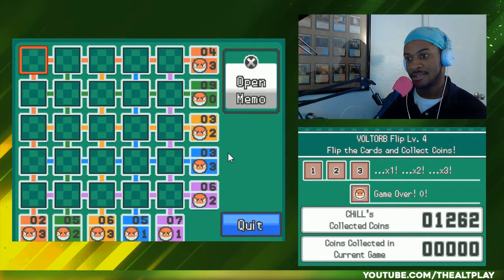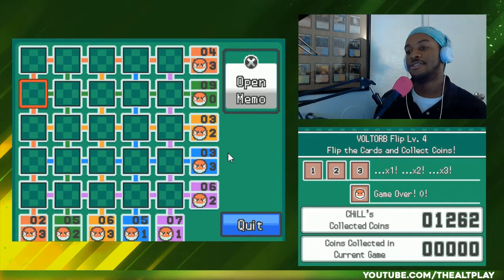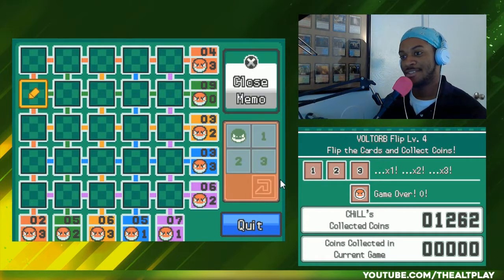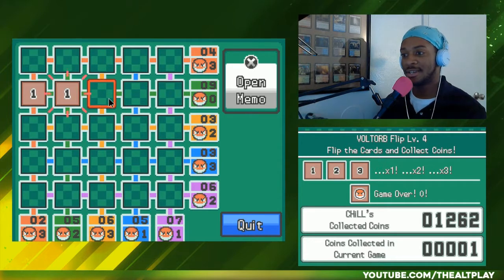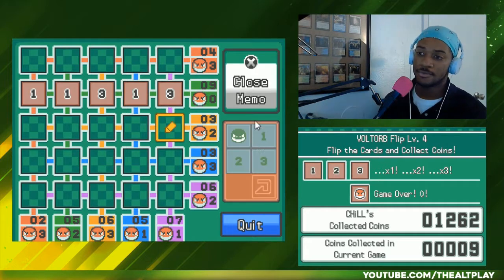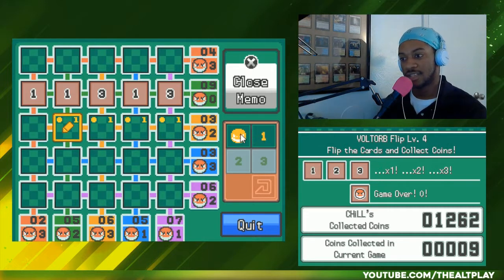We got three things that we know for sure. We can completely flip over — nine zero, like she just said in chat — we can completely flip that one over because there's no Voltorbs. There's nine right there. Now we know we can mark off the yellow row completely, and we can also mark off the red column.